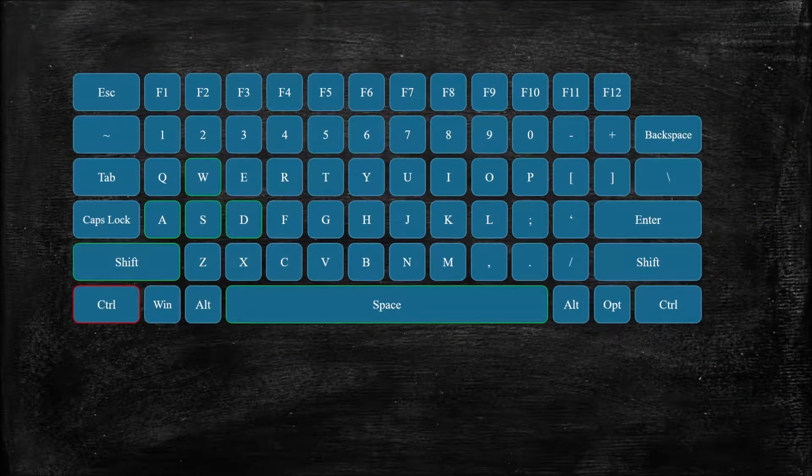You can sprint rather than walk by pressing the left control key, or by double tapping the W key. You can move around faster and jump farther while sprinting.